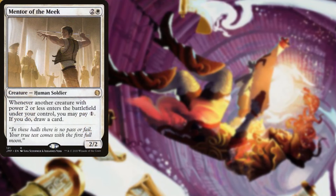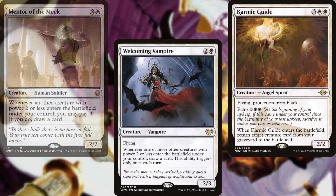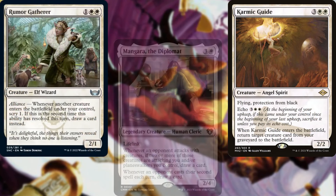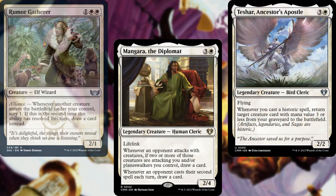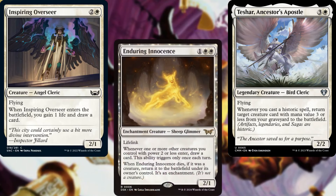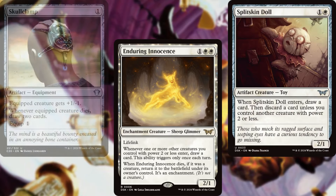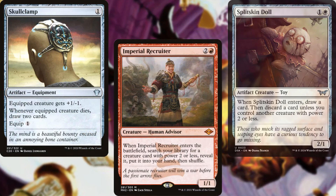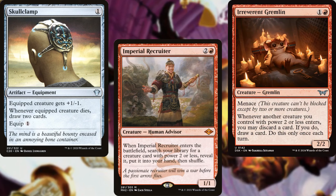For card advantage we've got Mentor the Meek, Welcoming Vampire, Karmic Guide, Rumor Gatherer, Mangara the Diplomat, Teshar Ancestor's Apostle, Inspiring Overseer, Enduring Innocence, Skullclamp, Imperial Recruiter, and Irreverent Gremlin. Lots of new cards from Duskmourne helping out with our theme of small creatures.